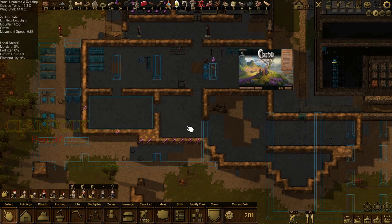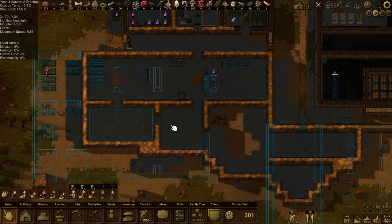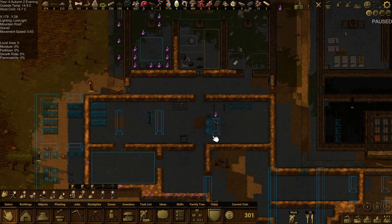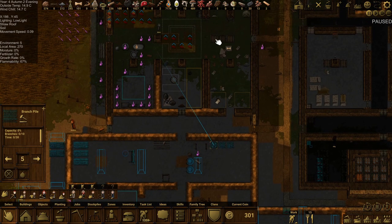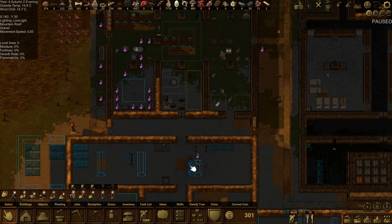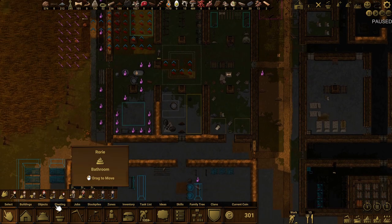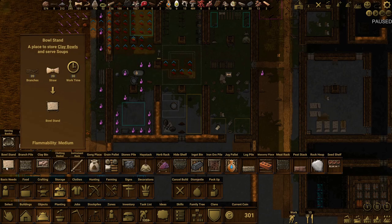Welcome back everyone, it's Tess here. We're back in Clanfolk, so today we're going to continue on with our storage facilities. We've still got a lot of work orders, so we might pause again and keep going. Last episode we finished this one - it only holds sticks. We haven't got coal; let me check what's getting stored in our objects storage - clay.